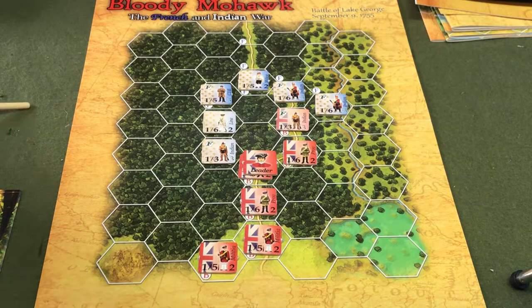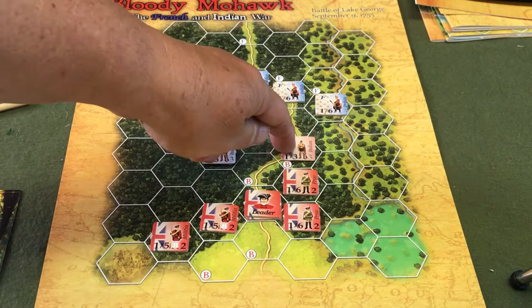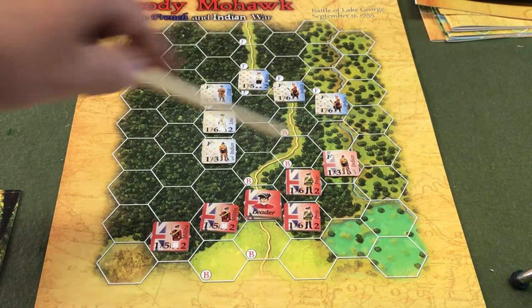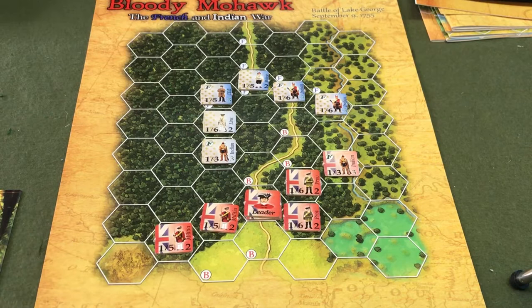Now we flip over to the British phase. I learned from my Battle of Monongahela to fall back and try to build a defensive line. Movement is only two, which is one in the woods — these units do not maneuver through the woods well, though this native unit does. So that completes turn one. Let's go on to turn two of the Battle of Lake George.